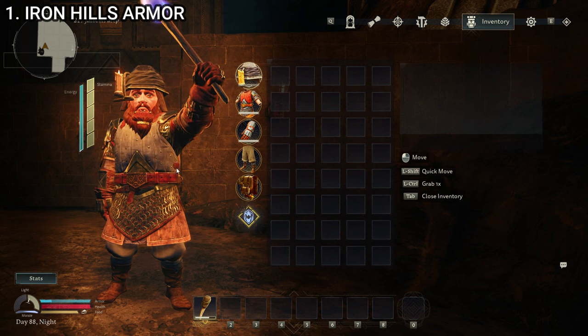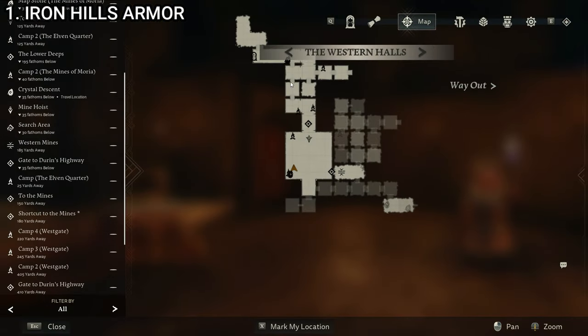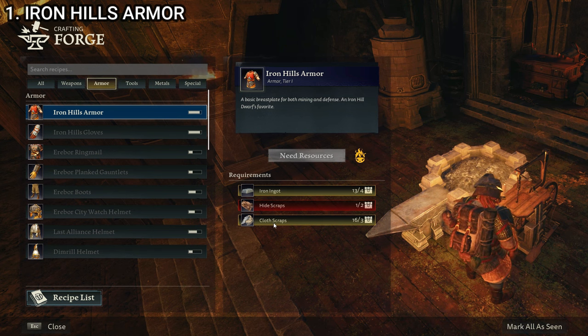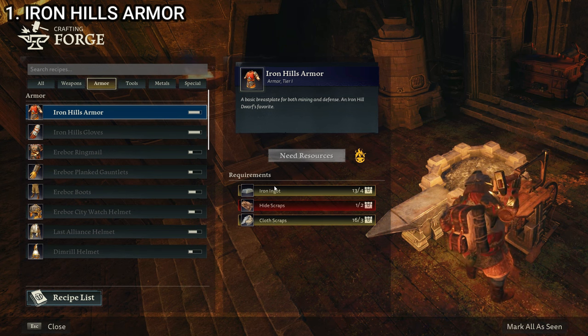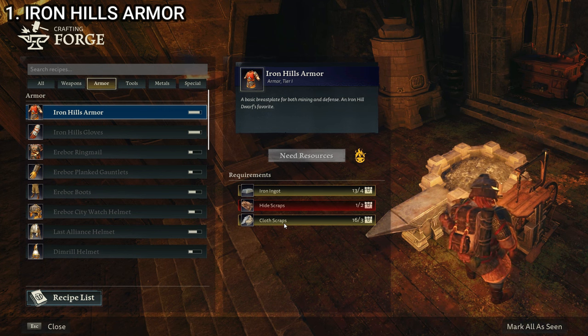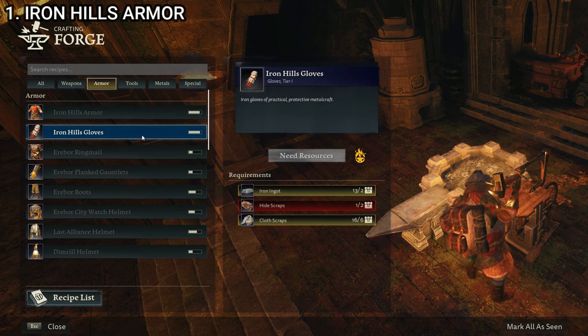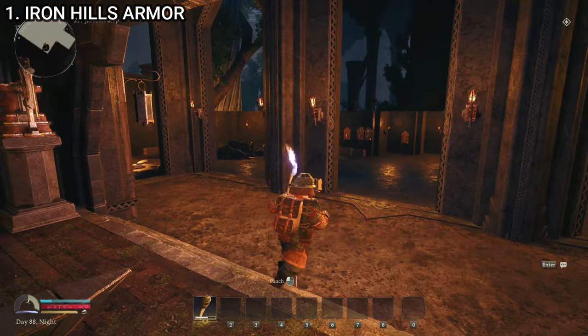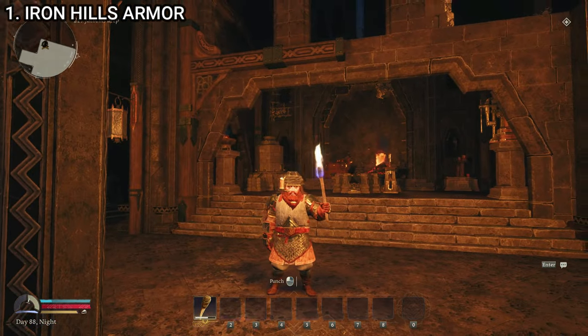The Iron Hills armor in and of itself is nothing all that impressive. The protection it offers is minimal, and for style points it is relatively low. You find all these schematics in the very beginning portion of the Western Halls, just this section prior to the Elven Quarter. As far as crafting these pieces, it's very simple. The Iron Hills armor itself requires four iron ingots, two hide scraps, and three cloth scraps. The Iron Hills gloves need two iron ingots, two hide scraps, and six cloth scraps. That is the tier one Iron Hills armor — not impressive, but when you're first starting off, it's your only option.